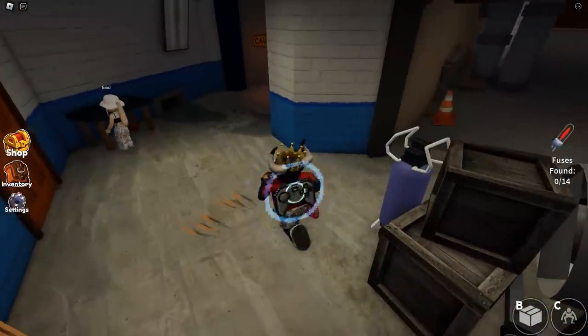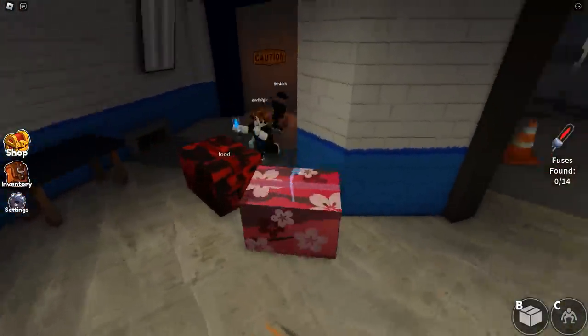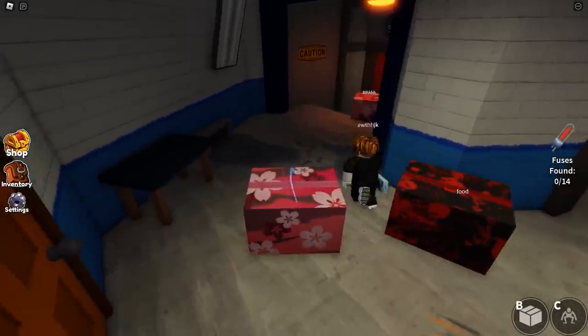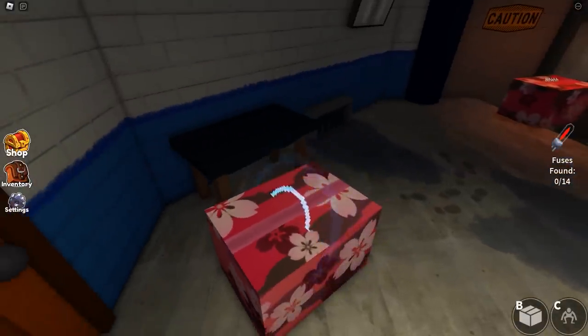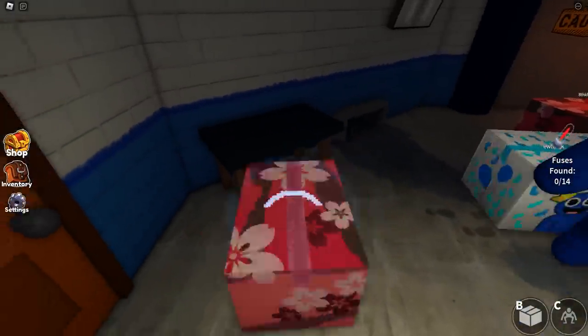Some players assume that for some reason the owners of the establishment do not want to see purple and tried to get rid of him. So he ran into the ventilation, and now he sometimes goes to the ventilation grates to get food.